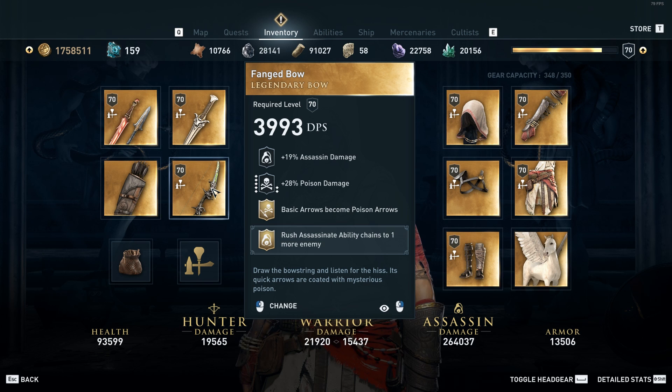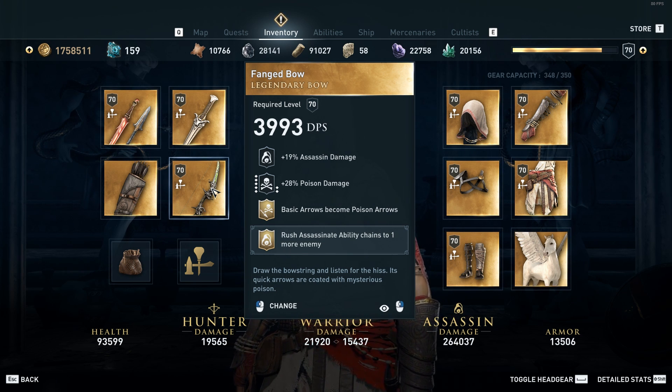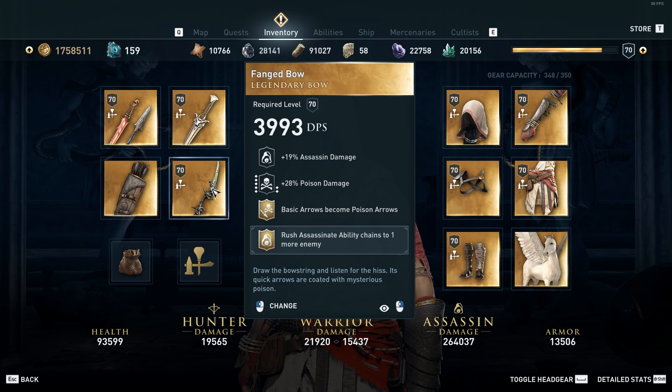Rush assassination with this build is incredibly powerful. The reason I use the basic arrows become poison arrows is there is a bit of hunter-ness to this and it doesn't deal as much damage as other hunter builds or even hybrid builds, but it's enough with multi-shot to be able to help you get out of a situation where you might get caught.